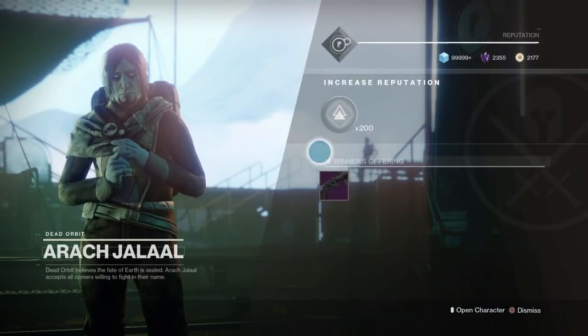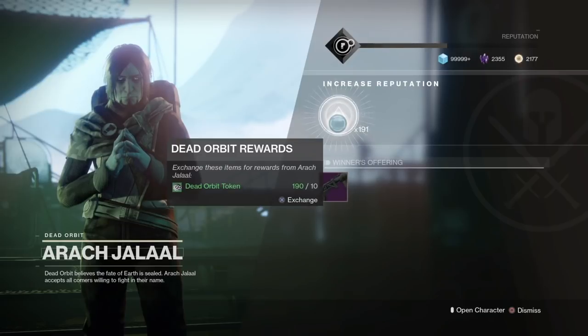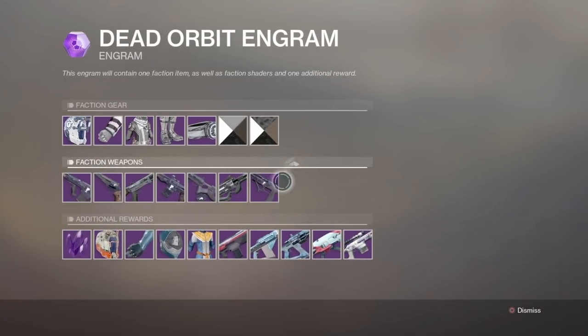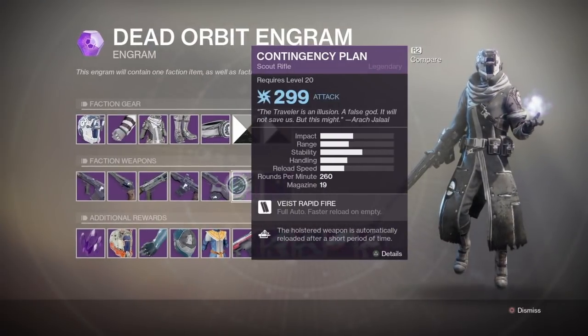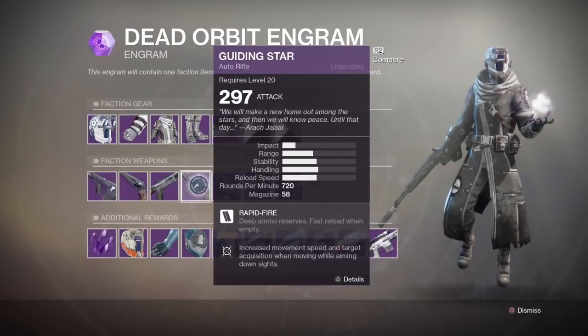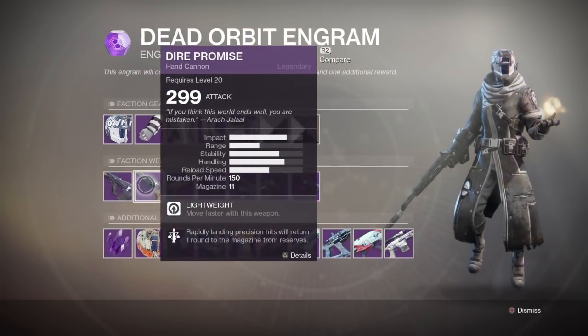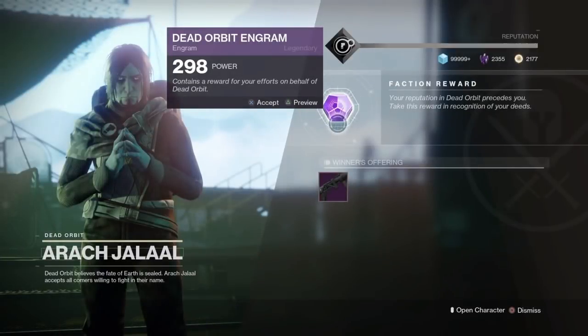Alright guys, I'm on my Warlock now. Just got to Jalal — let's see what it gives us. Welcome back. Just previewing the items — some machine gun. The auto rifle looks pretty decent, that is something I do want. Anyway, let's just see what we get.